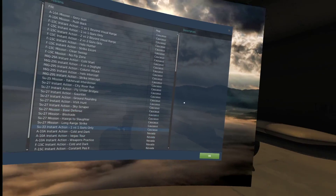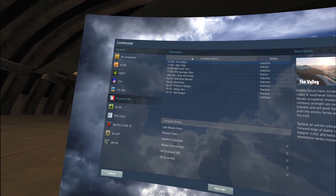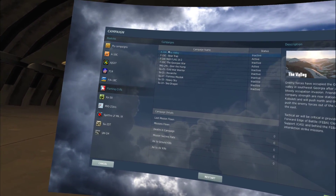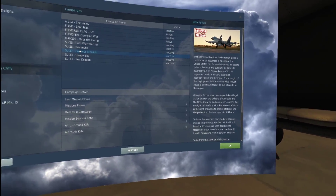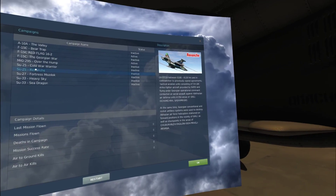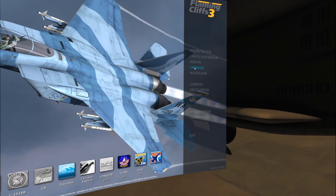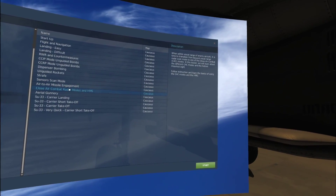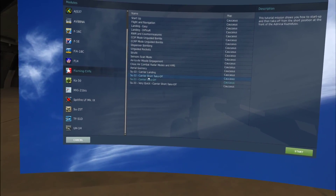When you go back to campaigns, you've got a ton of stuff. Under Flaming Cliffs, I purchased the Red Flag and the Georgian War campaigns separately for the F-15, but those were only about five bucks when on sale. You get an A-10 campaign, an F-15 campaign, a MiG-29 campaign, two SU-25 campaigns, a single SU-27 campaign, an SU-33 campaign, and then another SU-33 campaign on a carrier. The only thing I think they could have done better is in the area of training missions — they're pretty much only training you in the Flanker and the SU-33.